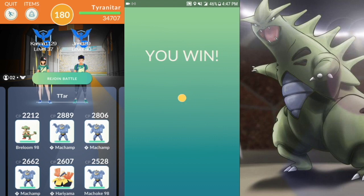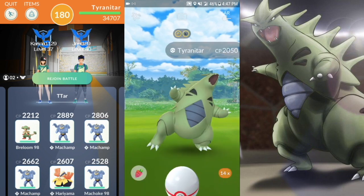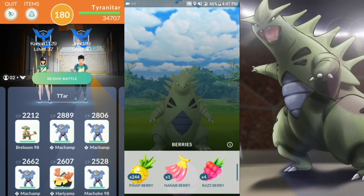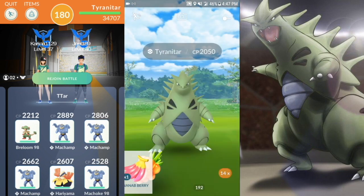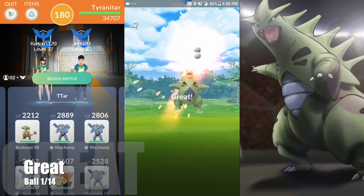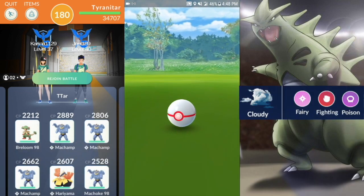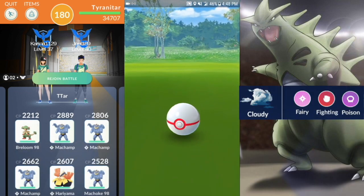Hopefully I didn't hurt your ears with that clip, but I was just so pumped and excited to beat Tyranitar. It was always a goal of mine to take it down with two people, and anyone can do this. The best counters when trying to duo it are going to be your fighting types for that double weakness. They will also get boosted during Cloudy Weather, so use that boost if you have it.